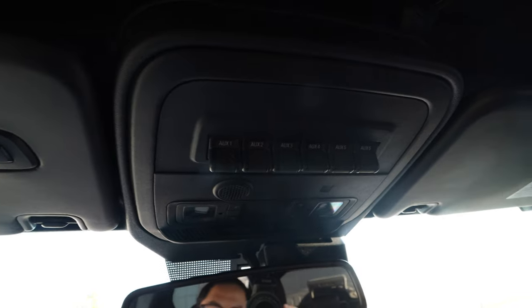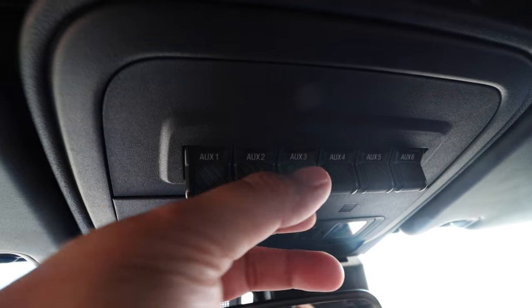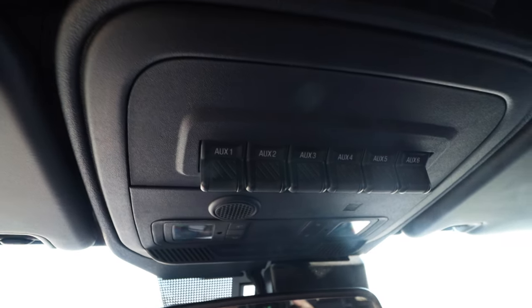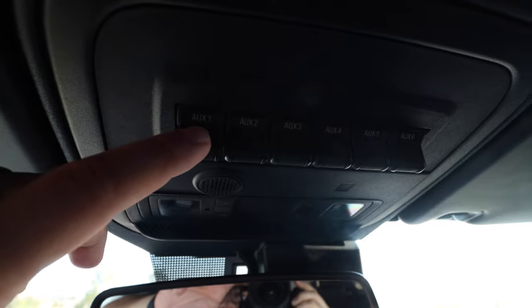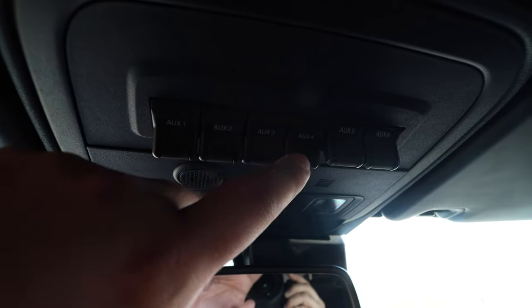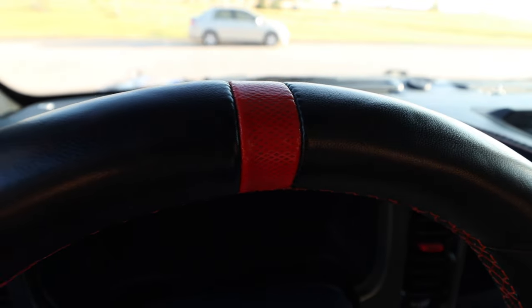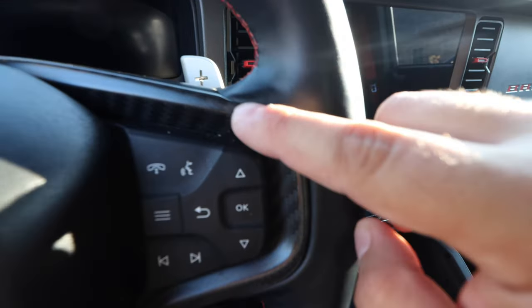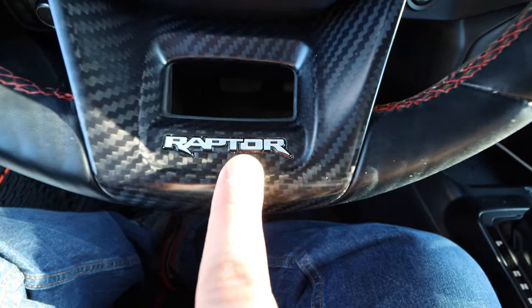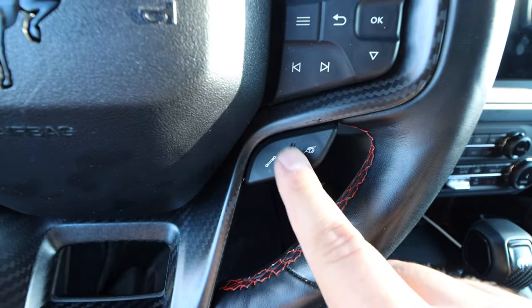At the top of the dash, I love these auxiliary switches for powering accessories — one of them powers a front set of fog lights, since we have two sets. My favorite thing is just the feel and the sound of those switches. The steering wheel is really nice — we get the Raptor orange center stripe, it's leather with a great feel, orange stitching, carbon fiber accents, and a Raptor badge. There are also some special buttons we don't get in the other Broncos.